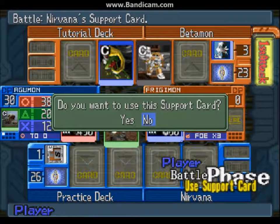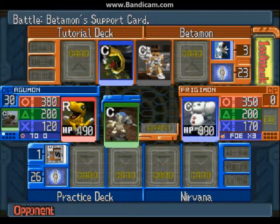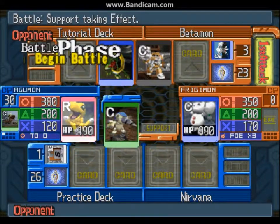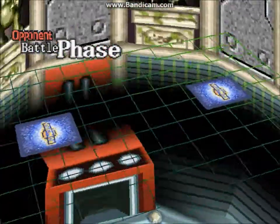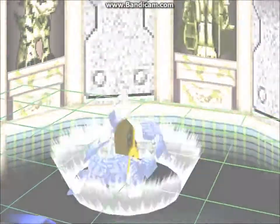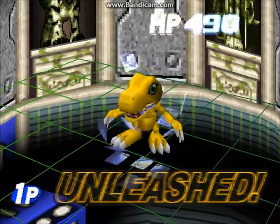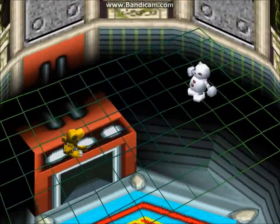Digivolving does give you a brand new Digimon with max HP and new attack stats. For the purposes of this tutorial, they want me to use the Gemogemon card as the support — normally I wouldn't do that — and what it does is add 200 attack power to your attacks.